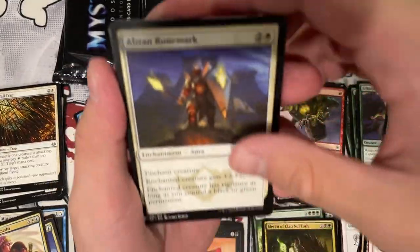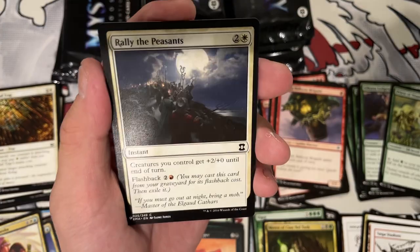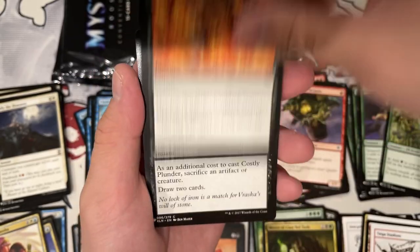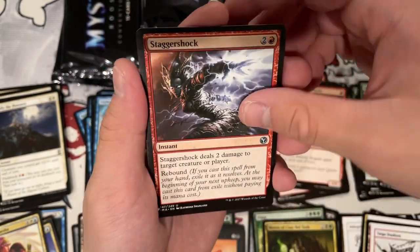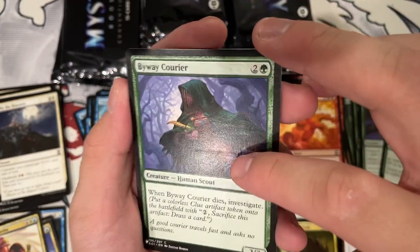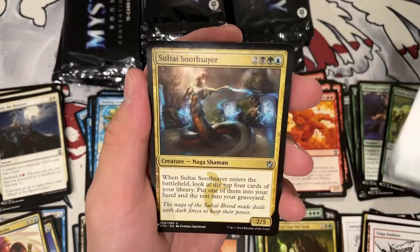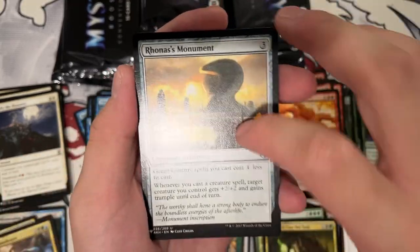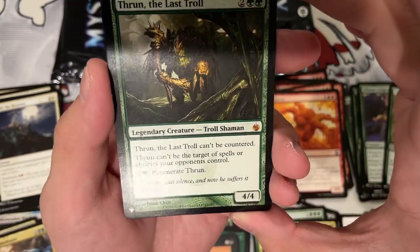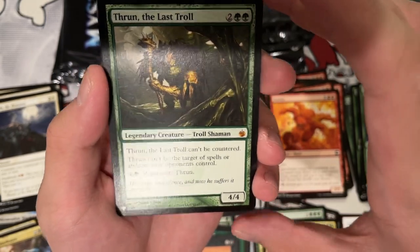Choking Tethers. Reckless Spite. Costly Plunder. Stagger Shock. Avarax — you know Avarax? I love that guy. There's another print line down the middle of this card — that's annoying. Ancient Stirrings. Rona's Monument — this is like $2. Ooh, Thrun the Last Troll — Mythic. Can't be countered, has Shroud just for your opponents, and can regenerate. He just can't die.